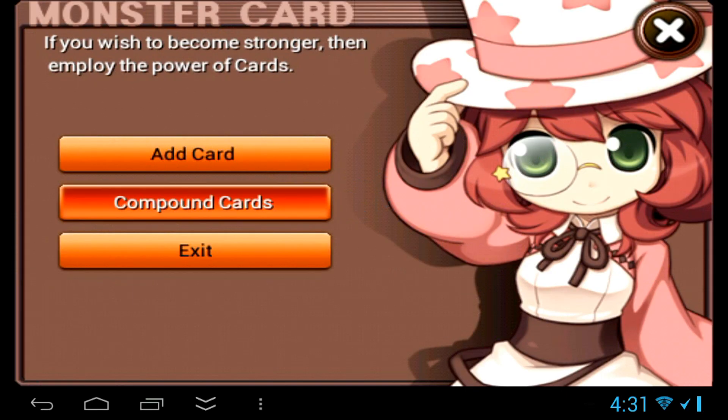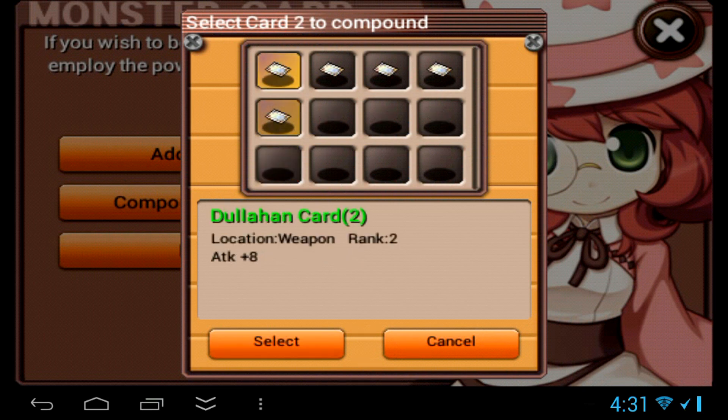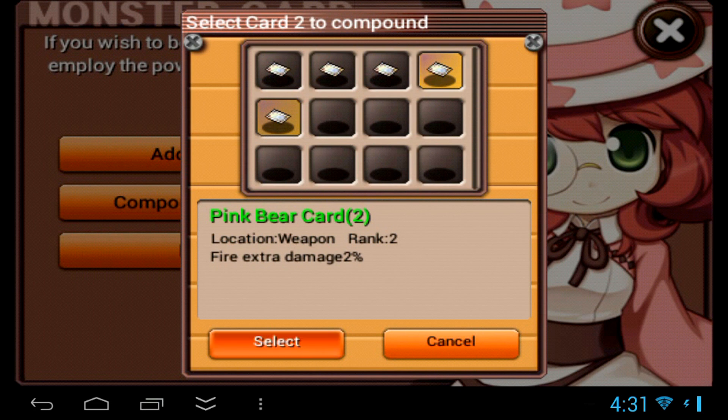For rank 4 cards — or to combine two rank 3's, I should say — you need an advanced converter, which can only be bought with rubies from the cash shop.